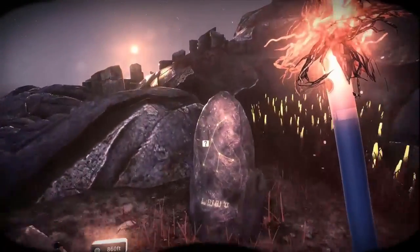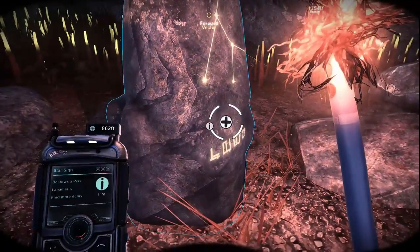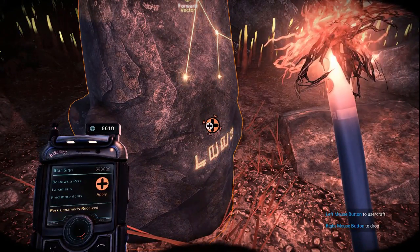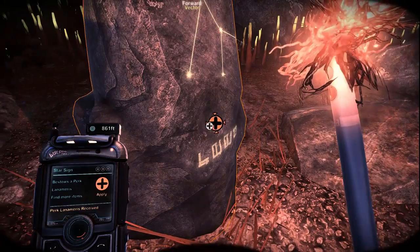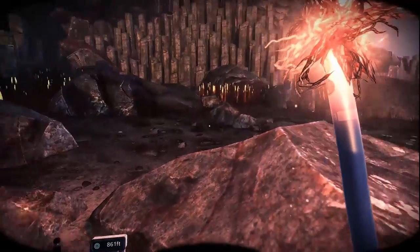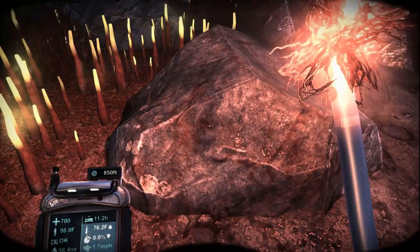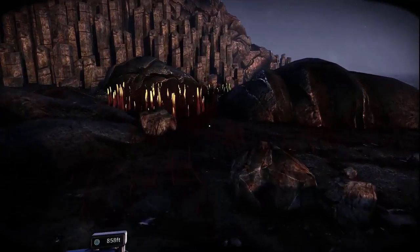Oh, hello! Star sign — bestows a perk. Perk Alanimaris received: find more items. Cool — so like when we open the boxes, we'll find more stuff. That's worth having.